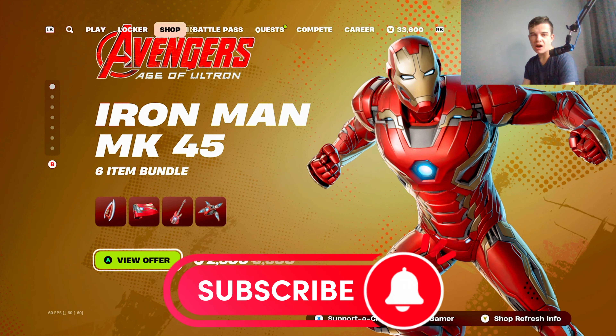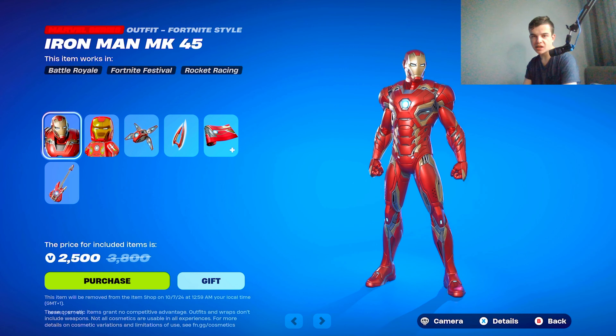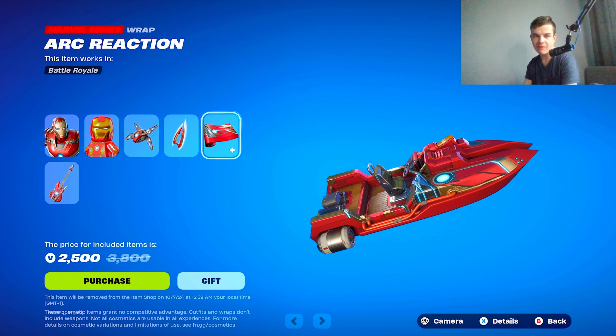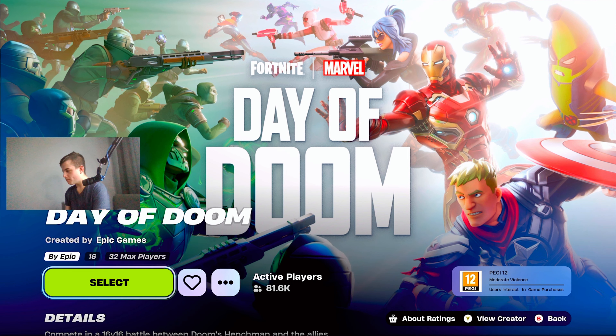First off, we've got the new Iron Man Mark 45 skin in the item shop. You've got the skin, the back bling, the pickaxe, the wrap, and the guitar.